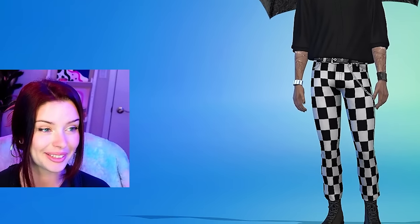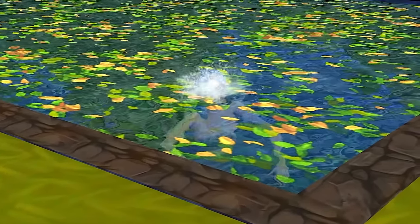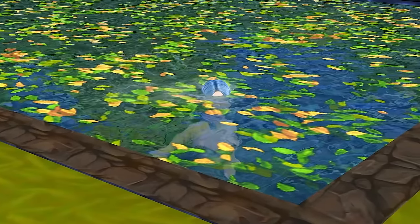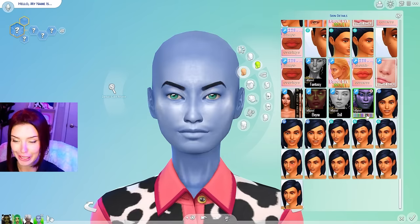Next, we're going to move on to drowning. This one is fairly obvious, but it's not as easy to pull off as it was in previous Sims games. I was a 10-year-old murderer just deleting the pool ladder left and right. But nowadays, if a sim is tired or uncomfortable while swimming, they can suffer a horrible fate by drowning. So we're going to be going for an underwater look here.